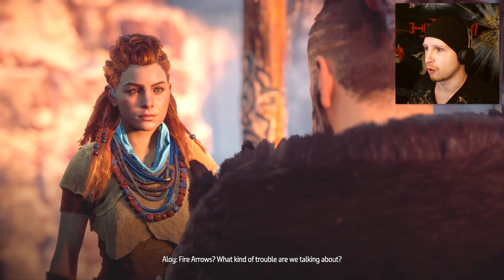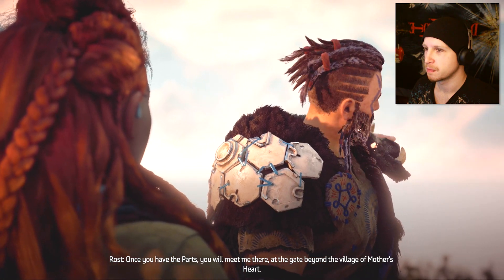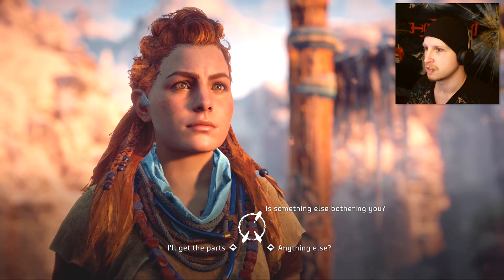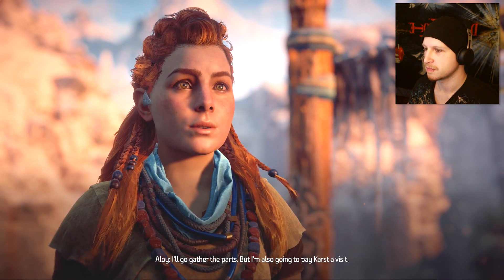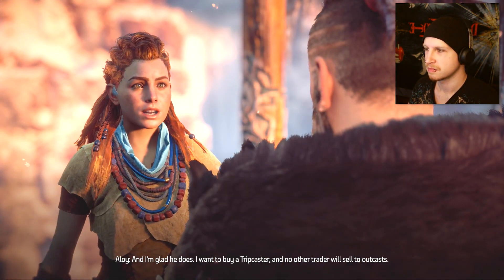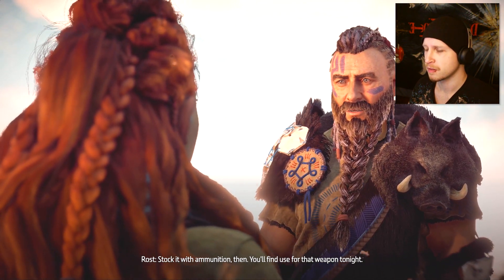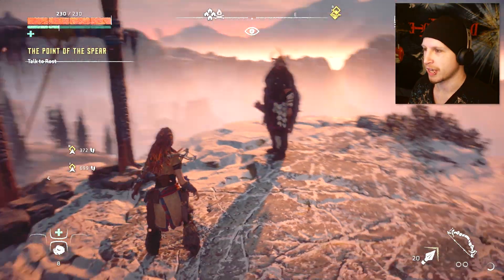'Brace and hunt until you've gathered the parts for fire arrows.' What kind of trouble are we talking about? 'Once you have the parts, meet me at the gate beyond the village of Mother's Heart - the north gate at the edge of the Embrace.' 'Now be on your way.' The NPC also says to buy a trip caster - no other trader will sell to outcasts - and stock it with ammunition. That sounds ominous. Alright, see you at the north gate.